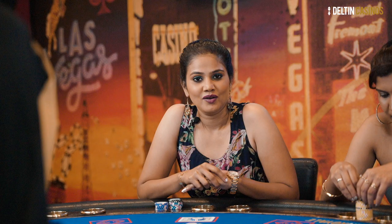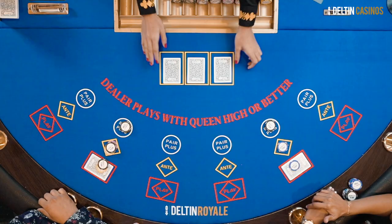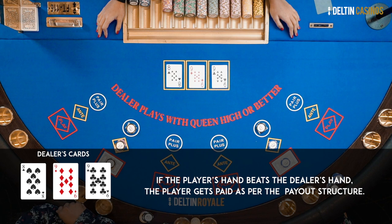Once all players at the table have decided whether they want to play their bet or fold their hand, the dealer will open her cards. If the player's hand beats the dealer's hand, the player gets paid as per the payout structure. If the dealer's hand is higher than the player's hand, the dealer wins and takes away the player's bets.